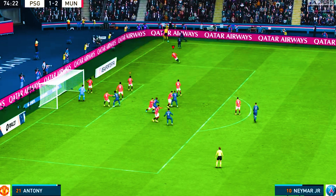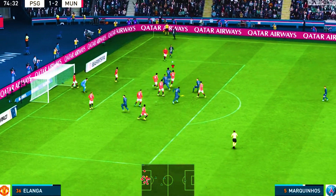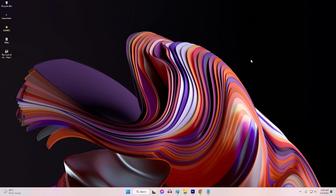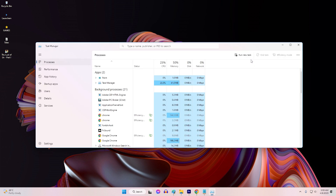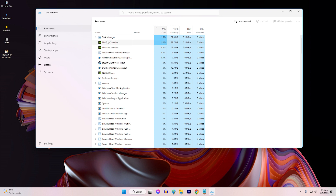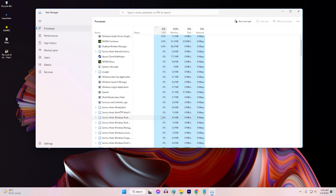Fix 4: Disable background applications. Close any background applications or downloads that might consume bandwidth and interfere with your connection. This includes streaming services, file downloads, and other online games running in the background. By freeing up network resources, you can improve the stability of your connection to the FIFA 23 servers.